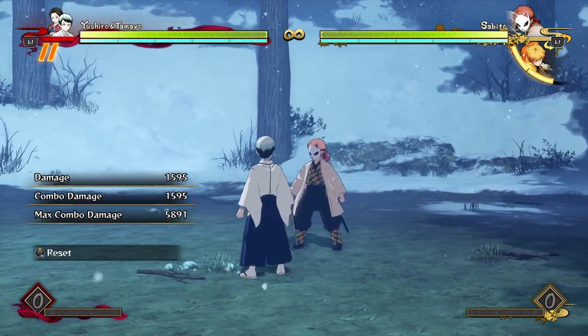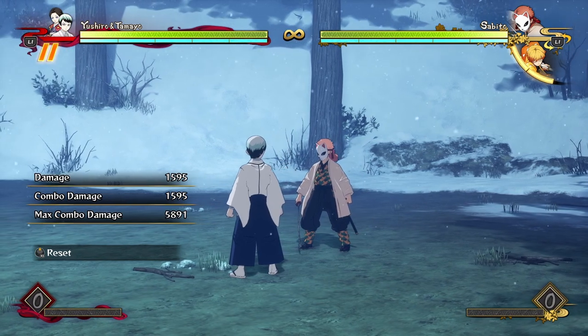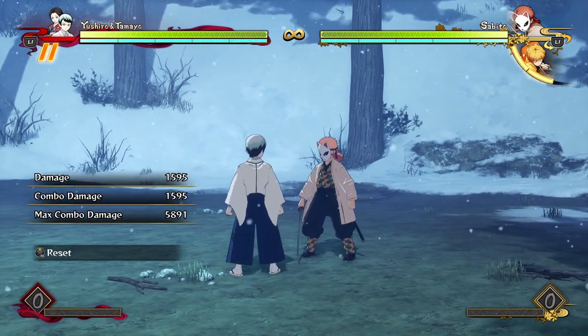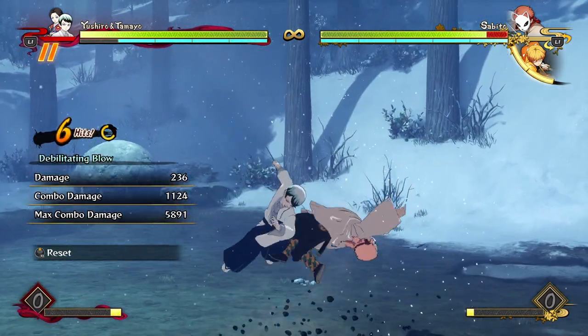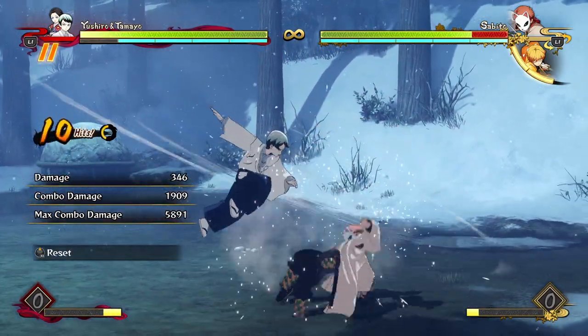You just have to make sure you're taking potential damage over actual damage. Now, if you want to make your reset even more secure — because obviously that grab can be avoided if the opponent is predicting it, but don't take it too lightly, it works pretty consistently — you can use Lady Tamayo to make it more unavoidable.